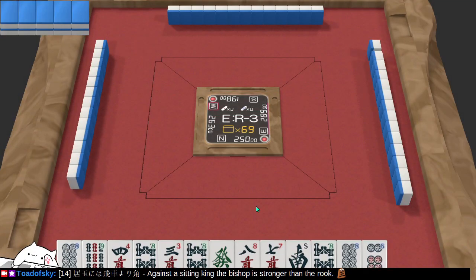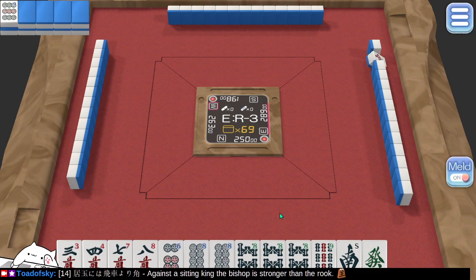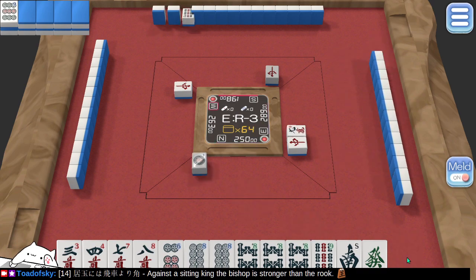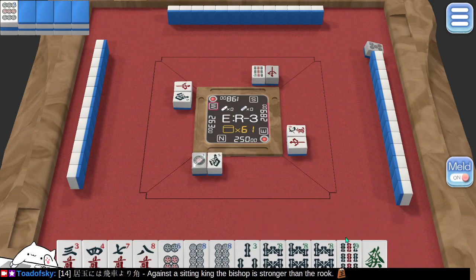Let's keep going. I lost my dealer round, but what can you do? I see we're chucking dragons at the beginning — that's cool. The south wind is not of use to me. That's kind of nice. What do I do here? I've got a lot of decent tiles — I don't need this 9.